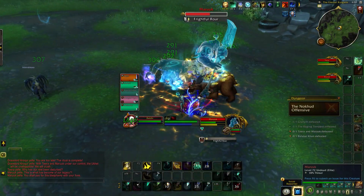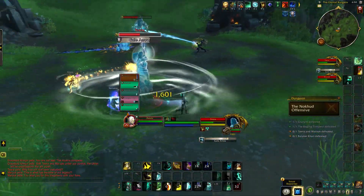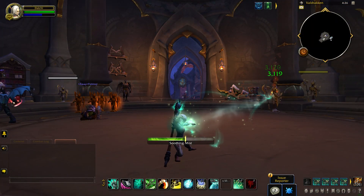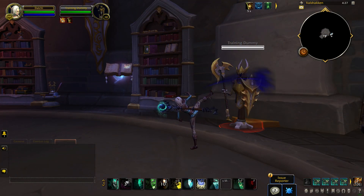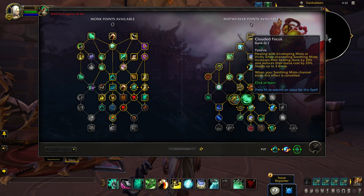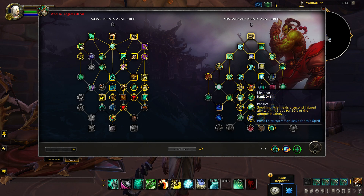Finally, I want to take a closer look at the Mistweaver Monks. Mistweavers are mostly split into two distinct playstyles: one part a ranged healer, supporting allies from a distance with Soothing Mists, and the other a melee-focused Fistweaver that weaves healing and damage as one. Soothing Mist can boost the absorbed value of Life Cocoon, make your healing effects even more effective, boost the value of periodic helpful effects, and even support a secondary target for half the effectiveness.